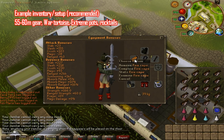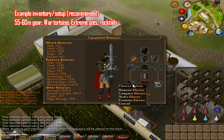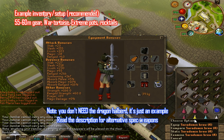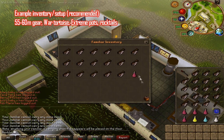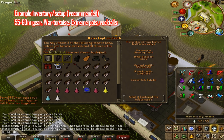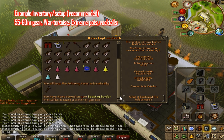I would really recommend this medium setup — it has decent stats and you can get a decent amount of kills per trip. You can swap some items: replace the Fury with a Glory, use a Ring of Wealth instead of a Berserker Ring, and you don't have to bring the Dragon Hatchet. You can replace the Bandos tassets for a Varrock skirt, and the Bandos godsword for an Armadyl godsword.